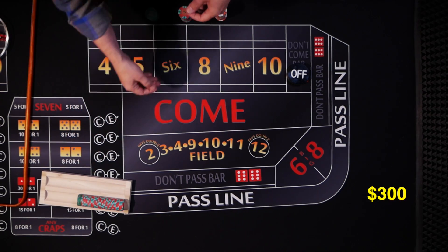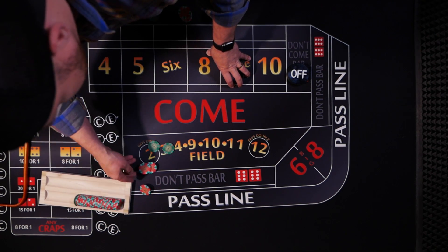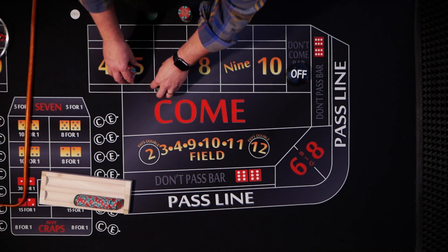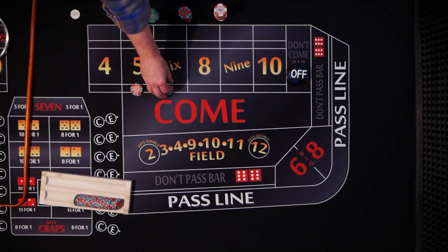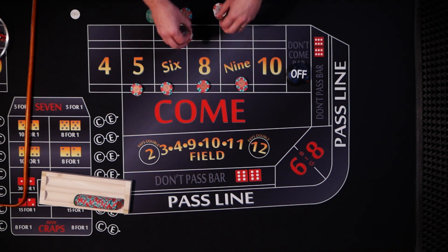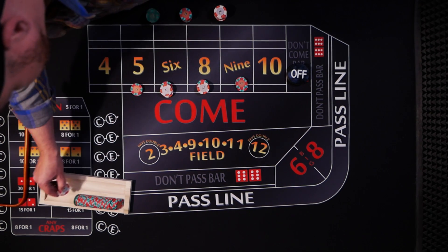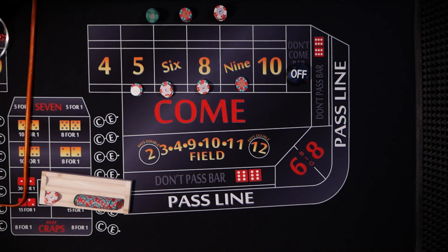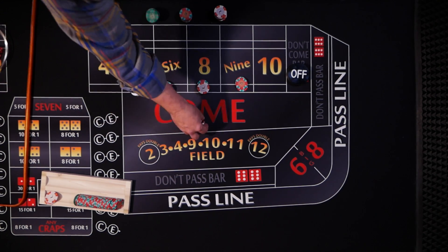We've got a $300 bankroll at a $5 table. We go ahead and start with a $66 inside bet, give the dealer $70 and get set up. $4 change back to the player. We're going to have these working for the come-out roll — bets are on, we've got a new shooter.